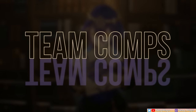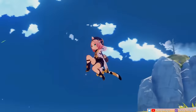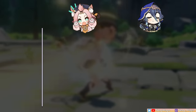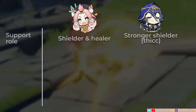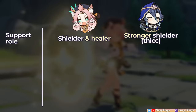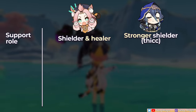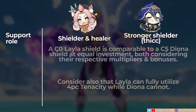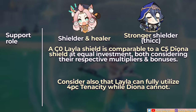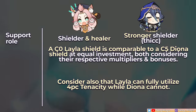Finally, let's cover some of Layla's best team role recommendations. You may be wondering how Layla compares to our already existing 4-star cryo shielder, Diona. Diona consolidates both shielding and healing, while Layla simply shields — which means if you need healing, you will need to delegate that role to a different character. However, Layla does her shielding duty very well. Factoring in their multipliers and bonuses, a C0 Layla shield is comparable to a C5 Diona hold skill shield, assuming equal investment.